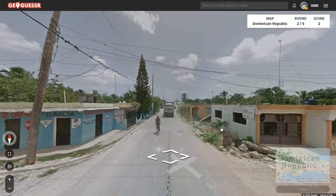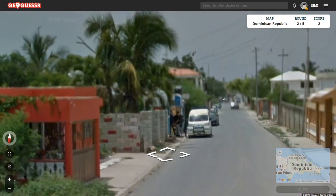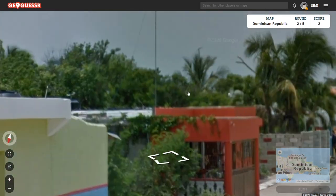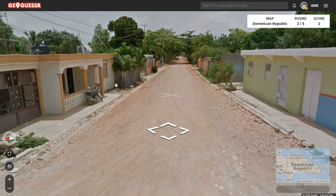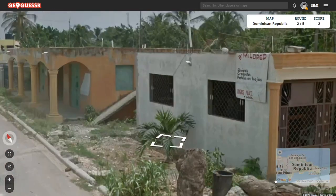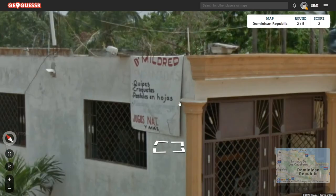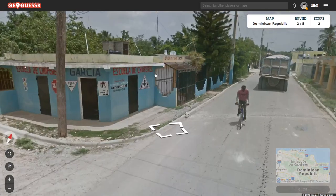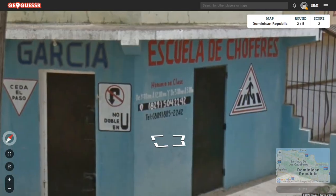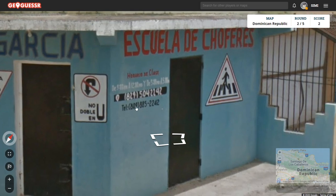Here we are on the outskirts. As you can see, very tropical — kind of a reddish soil, because there are some remains of volcanic activity in the area. Here we have the 809 code again. Let's try to find cars. Again, you have the bars. The plates and bars are the biggest factors.